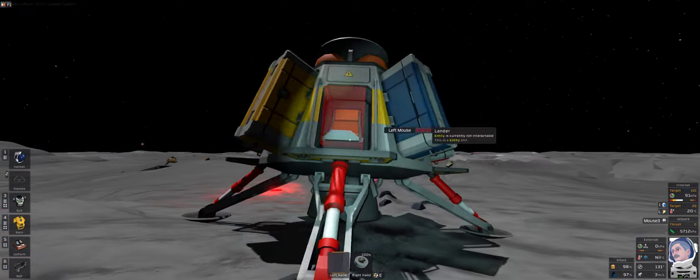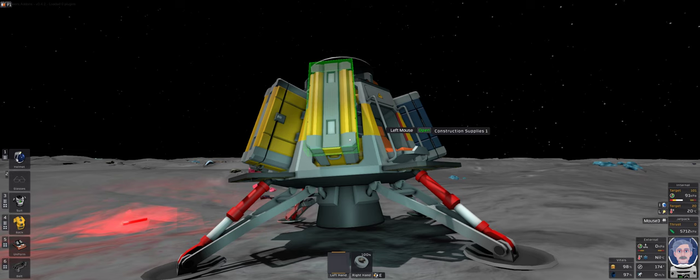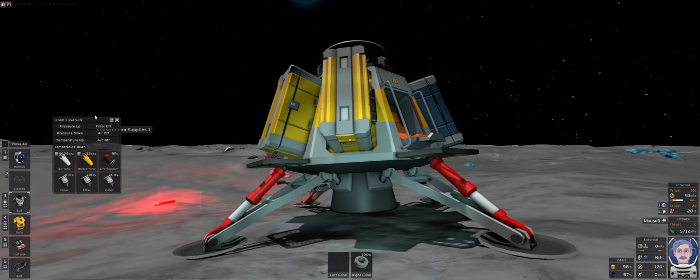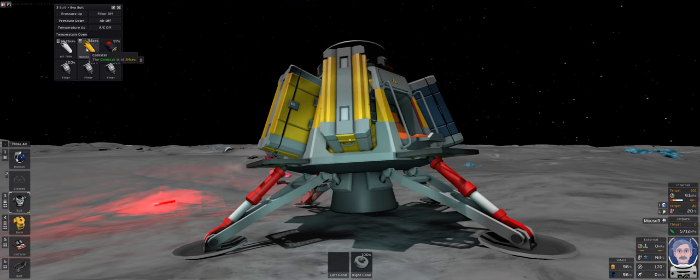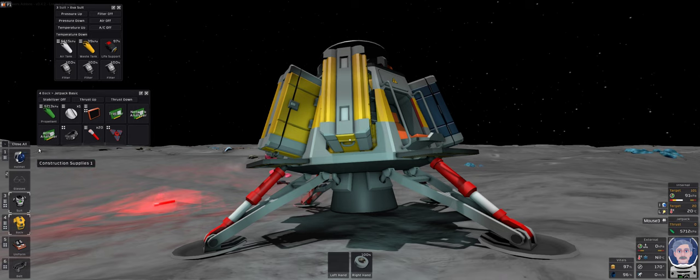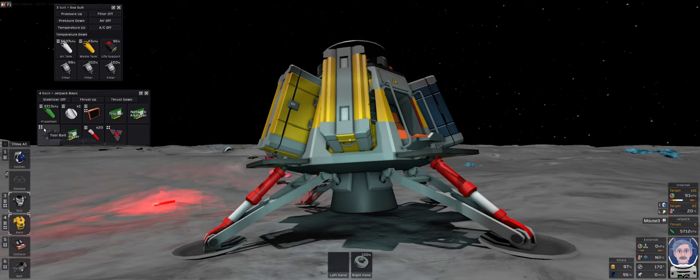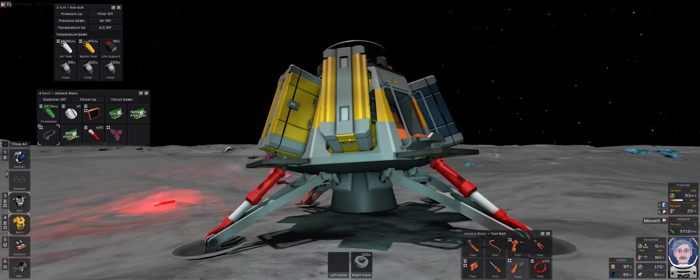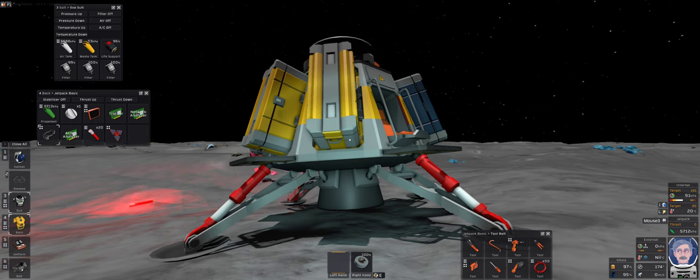Your lander has all the basics of survival you need to get started. What I normally do is preset a few things: I'll open up my suit and move it up here so I can keep an eye on the air supply, waste tank, battery, and filters. I'll also open up the backpack so I've got access to the inventory. I normally swap the belts out right at the beginning — put the tool belt over there, then click on the inventory icon and drag it over so I've got permanent access to all my tool belt.